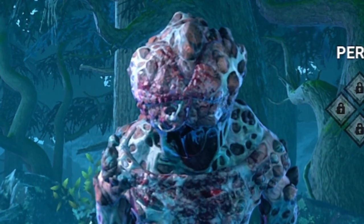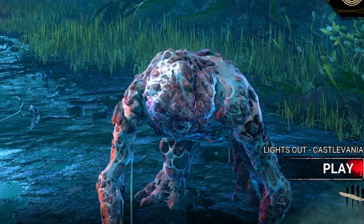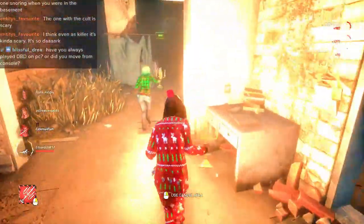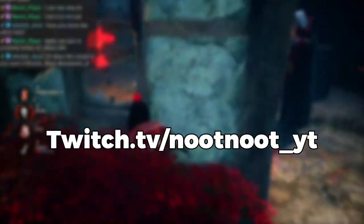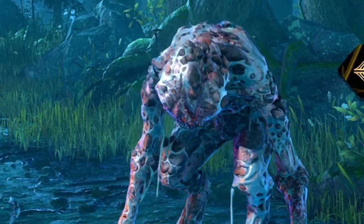The Dead by Daylight Lights Out modifier is back — kinda. They basically slapped the Castlevania skin on Lights Out, making the fog a little spookier with glowing faces and bats, and adding candelabras for survivors to make their way through the thick fog a little bit easier. I already played my very first Survivor games in this modifier on stream — link in description — but I haven't played Killer yet, so I'm gonna be doing that today.